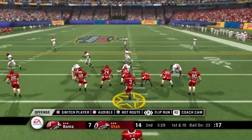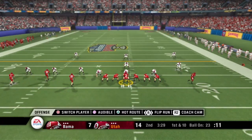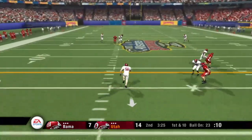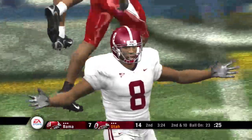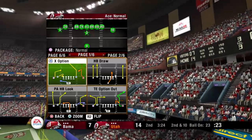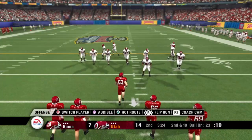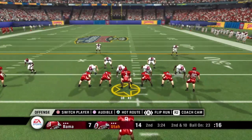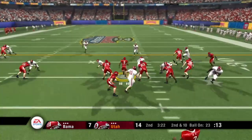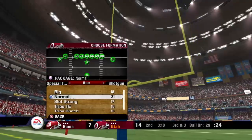The offense will start at the 23. First and 10, three wideouts to the left side. He's looking to pass — the defender had his hands on it, but it's incomplete. Good job there by the defense to get a hand on it. But when you're going out for a pass and the ball is in the air, you need to go after it and come down with it. Ace backfield — here's the give, and he's tackled at the 29. Gain of six on the draw play.